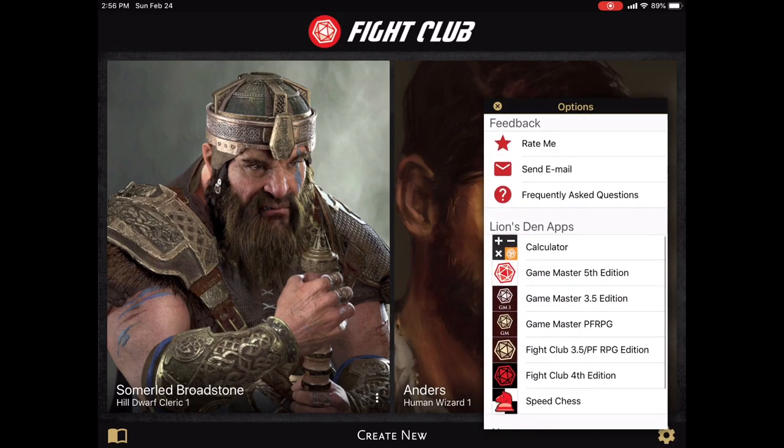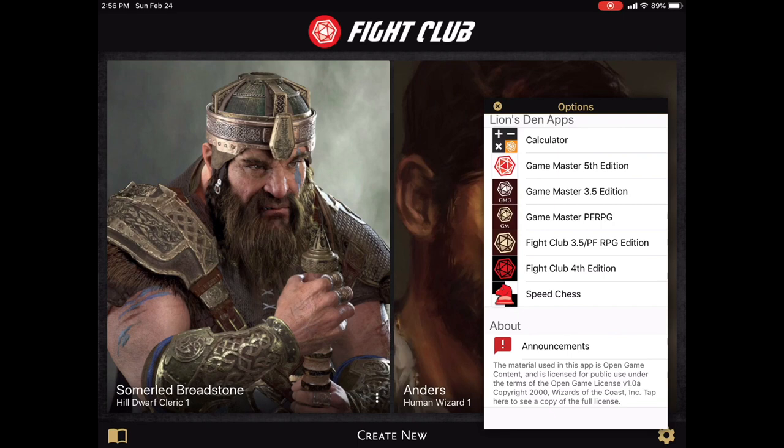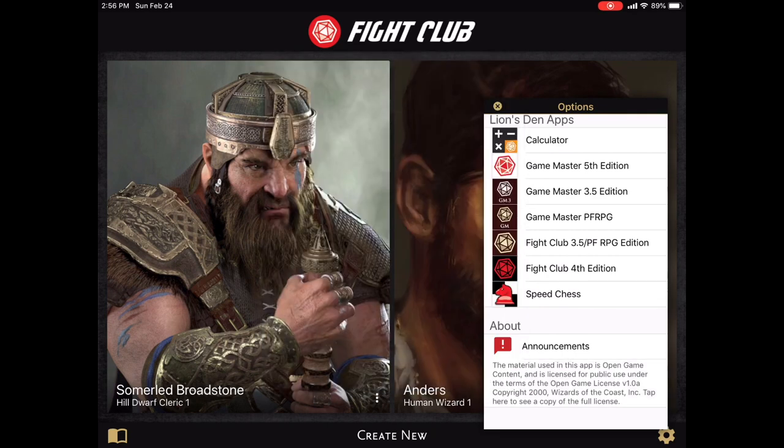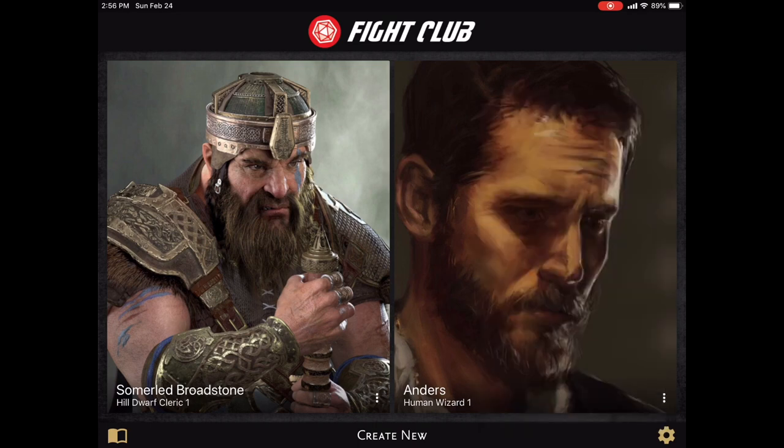It is important to note that Fight Club 5 is not an officially licensed product from Wizards of the Coast. It ships with only that content which is freely available in the system reference document that Wizards released under the open game license. You can download the system reference document from the Wizards of the Coast website as a PDF, but most of the content that we would need for the app is already imported into the app's compendium. And fortunately, it is more than enough information to get us started with this great game.